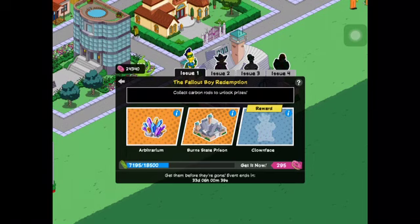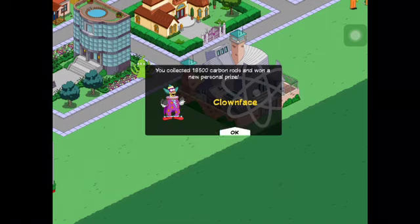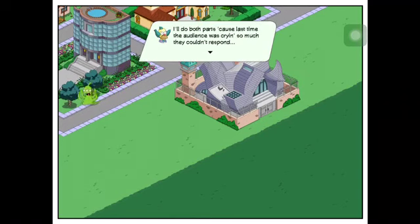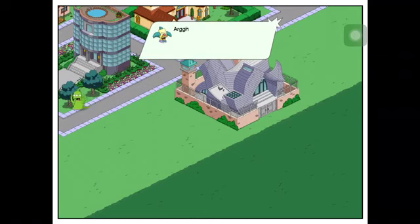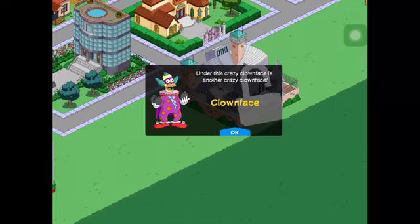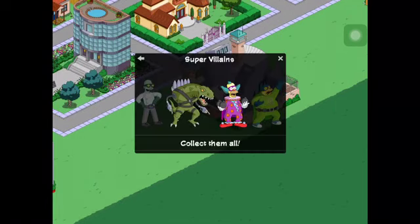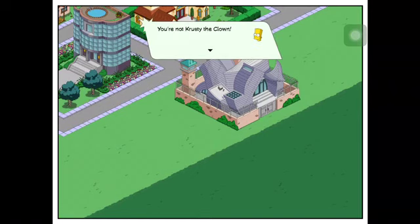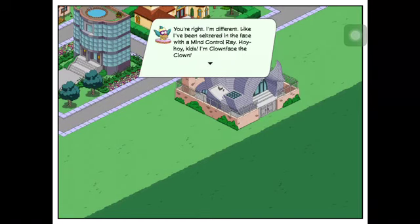Let's see — unlock Clown Face! Hey kids, who's up for a naughty knock-knock? I'll do both parts because last time the audience was crying so much they couldn't respond. Knock knock — who's there? Make Krusty wear the Clown Face outfit. He's a super villain! What who am I, besides another version of a terrible clown? You're not Krusty the Clown — that's right, I'm different. I've been seltzer'd in the face with a mind control ray. Hoi hoi kids, I'm Clown Face the clown.